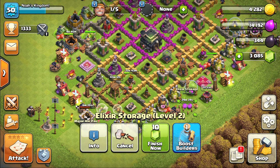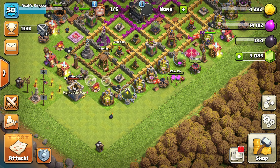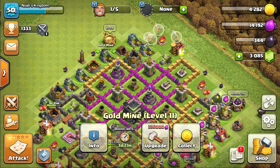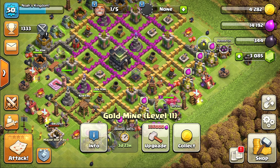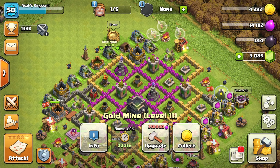We're finally done setting up everything. We have our new banks and collectors and gold mines. I lined up gold on this side and elixirs on this side. Everything is evened out with defenses arranged to defend against attackers.